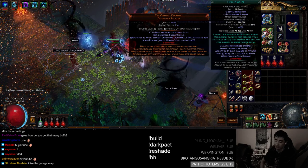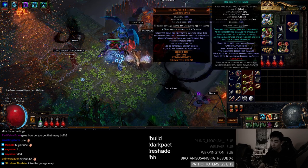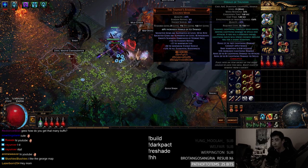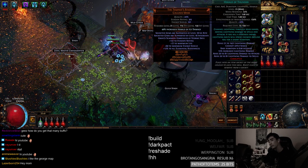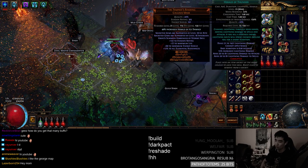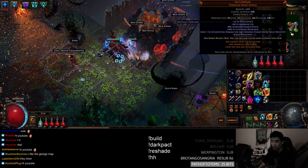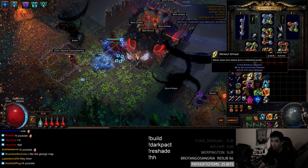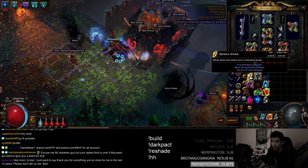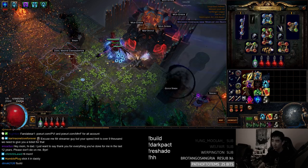What happens is the second you kill a shocked mob, your Herald of Thunder goes off. The Herald of Thunder cannot shock, but it can freeze. Nowadays, shock is just so easy to apply on literally everything. I've tested maps where, when I have Esh's Mirror stacks, I've swung my Cospries at an enemy and it's gotten chilled and shocked — that's how easy it is to apply, which makes that really nice.